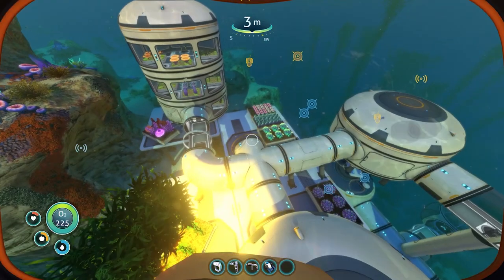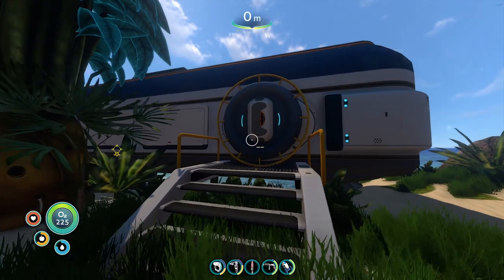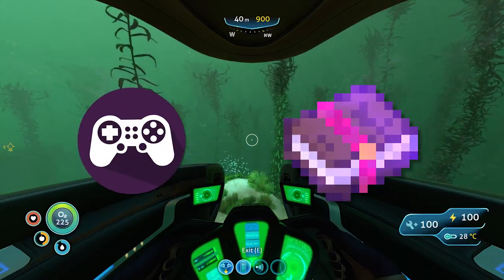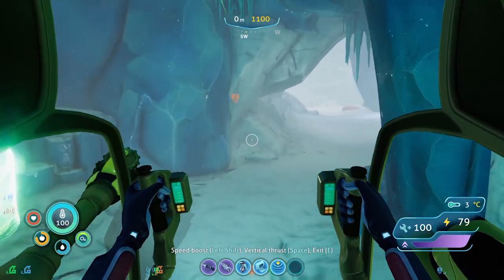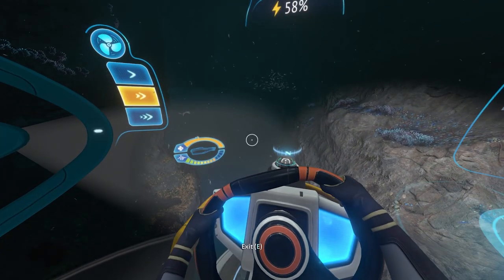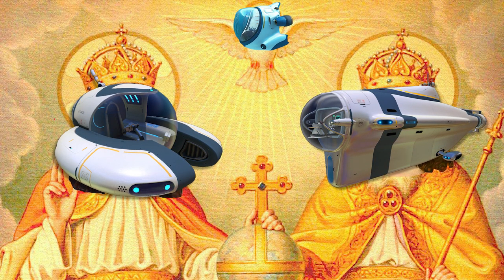This update also brings across a number of items from Below Zero's base building, such as the large room, glass domes, and surface hatches for land bases. This is good from both a gameplay and a lore perspective, as it means more fun making epic bases and makes the two games feel like one living and breathing world. Now all we need is the sea truck from Below Zero to complete the Holy Submarine Trilogy.